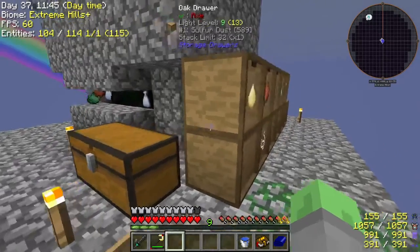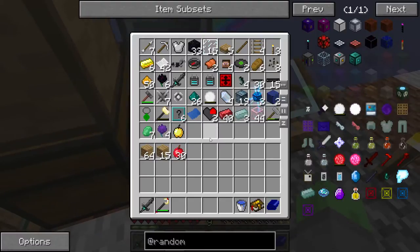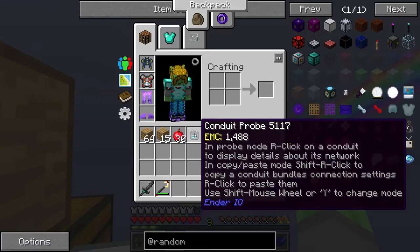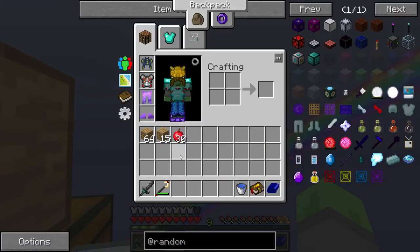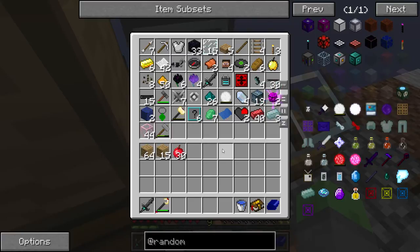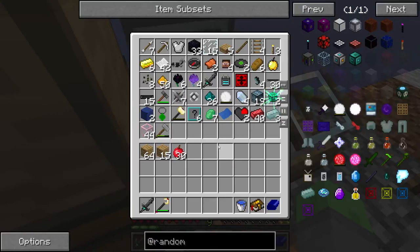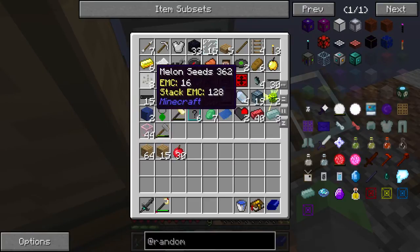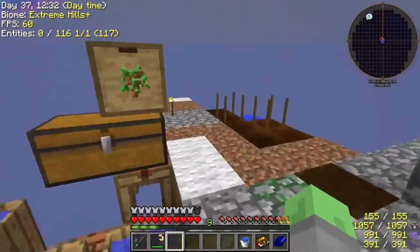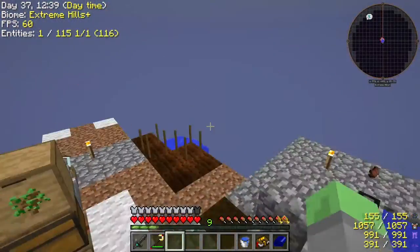I've been opening up loot bags, and we now have quite a bit - you can pause the video if you want to look through. We actually don't need two of these - they're essentially just like conduit wrenches, and that's all they do. We barely even need one, let alone two. But we've opened a bunch of stuff and haven't gotten any seeds other than melon and pumpkin seeds, so we're not sure how we're supposed to get carrots. We'll just have to see how that goes and continue on with some other stuff.